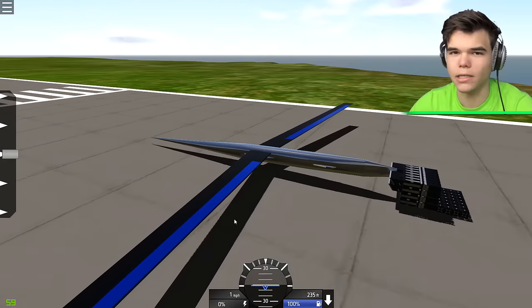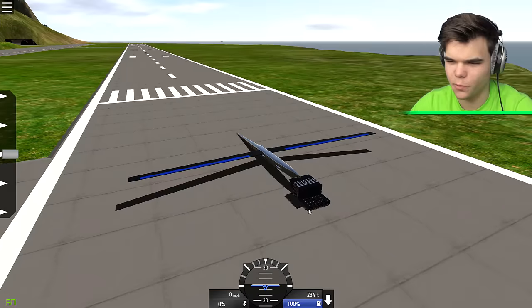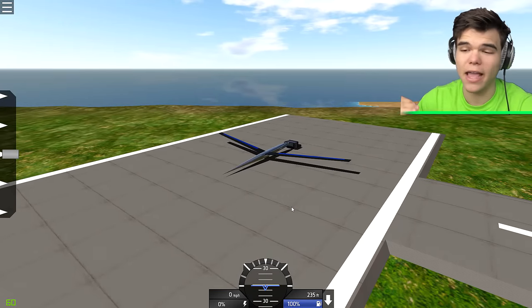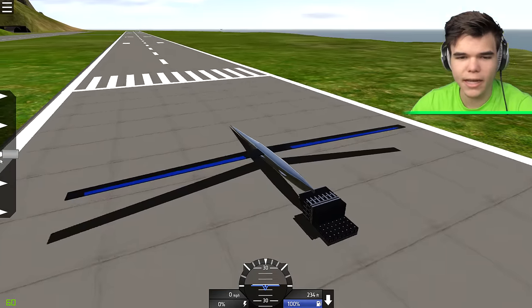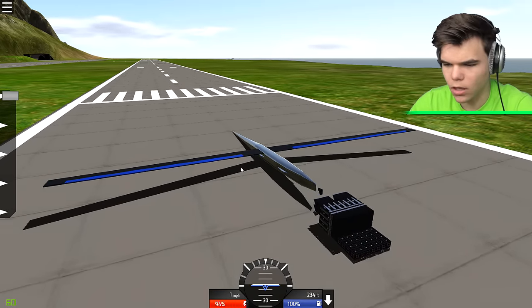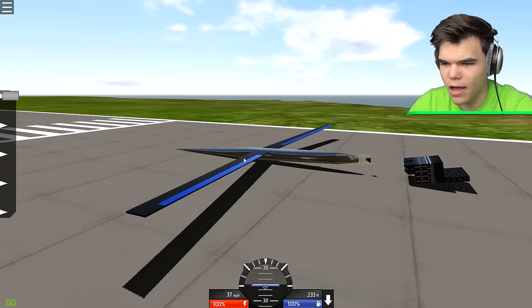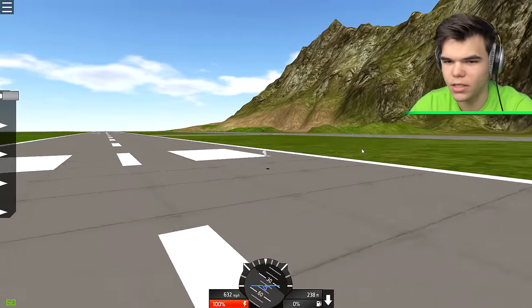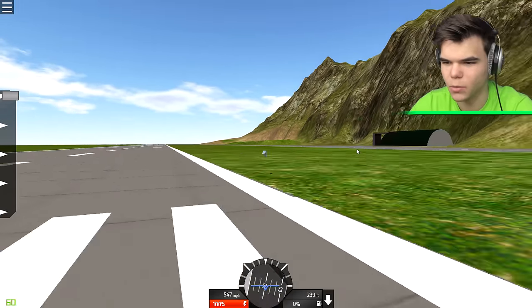Maybe that was a little overkill. Let's check this next one out - it looks a bit like a glider, a plane flying without an engine. Let's fuel it up. I'm not going to time travel - it just doesn't work with the wings. But it's so cool though - how do people create this thing?